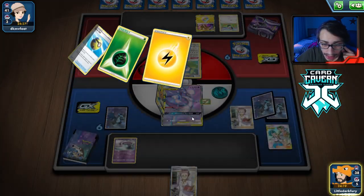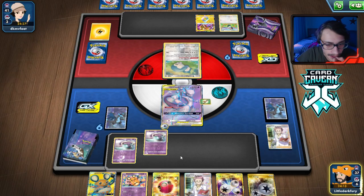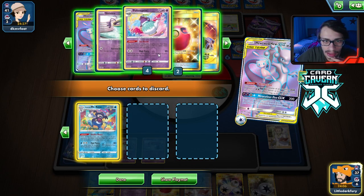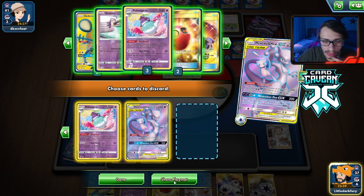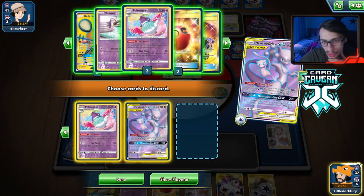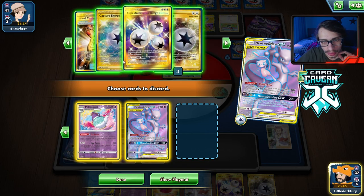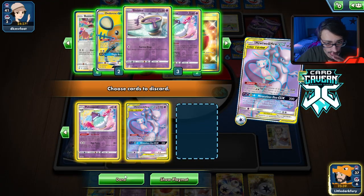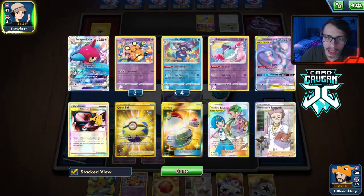We got the perfect setup though. Quick Ball away the Porygon-Z — we have the Amulet, the Switch, it's honestly a pretty much perfect hand. We got the Capture Energy too. Here we go — Critical Error! We get rid of the Mad Partiers. Luckily in this matchup we don't need to dump that many. We don't need to get rid of many — what are the chances we're not playing an Amazing Rare deck? They're clearly playing Amazing Rares so I don't think we need to go too ham on the discards. Turn-one Critical Error, dump the squad in the discard pile, and we're chilling with the Amulet on.